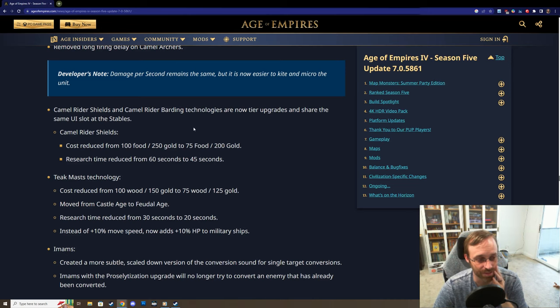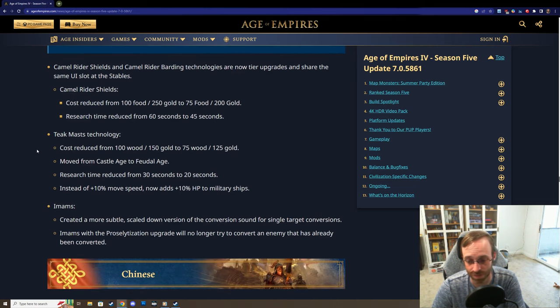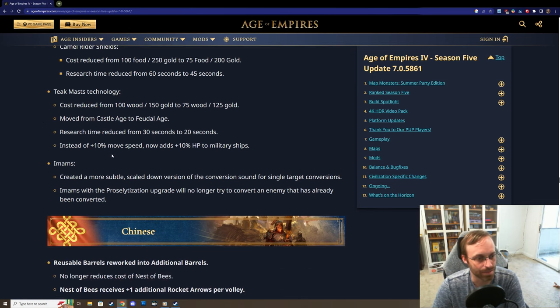Camel rider shields and camel rider barding technologies are now tier upgrades. Camel rider shield is a little cheaper, so people will be more tempted to get it and make their camel riders actually effective on the field since they don't have great armor at first. Teak masts, instead of giving increased move speed, now adds additional health to military ships.